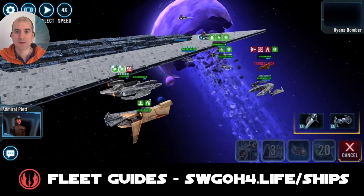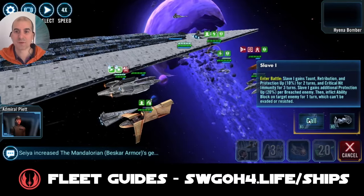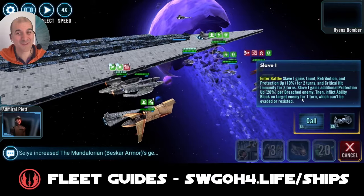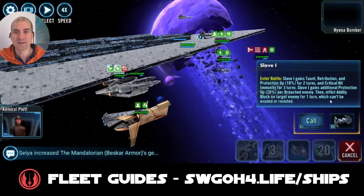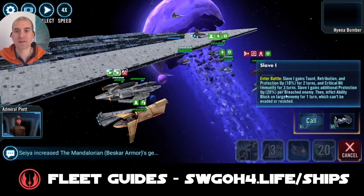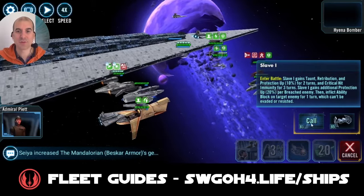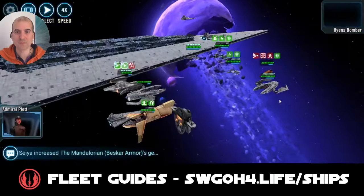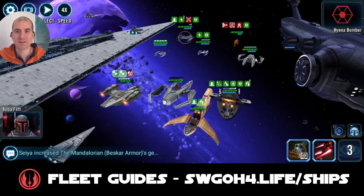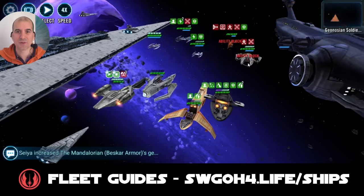Let's bring in Boba. Just as a reminder, Boba's reinforcement ability gives him Taunt, Retribution, and Protection Up as well as Critical Hit Immunity. They will also gain additional Protection Up — we only have one Breached enemy so we get the additional Protection Up. Then we ability-block the target enemy, which at the moment is Hyena Bomber. Because we can ignore the taunt over there, we can now try to land the ability block on IG as well, plus Breach — perfect.